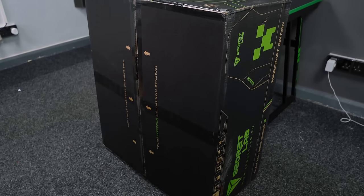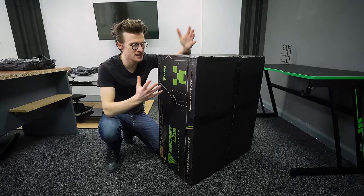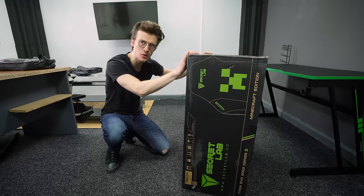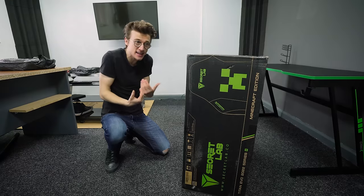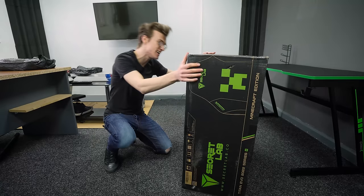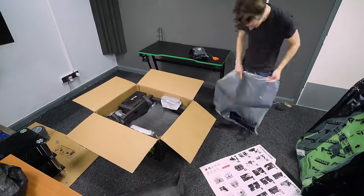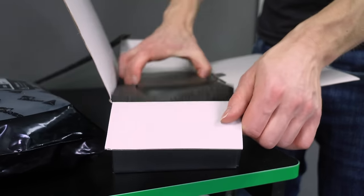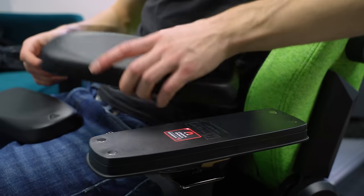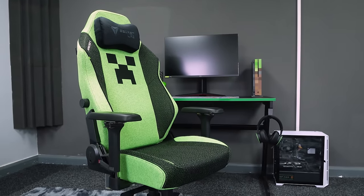I did promise to make the ultimate Minecraft setup, which calls for one thing: the official Minecraft Secretlab chair — the special edition. I'm pretty excited to see how this looks, but a massive complaint with the box: there are no carrying handles and this thing weighs 35 kg. I lift about 18 kg at the gym, so it's more than double. After breaking my back dragging it into the office, the build was actually very easy with fantastic instructions, and the unboxing experience was amazing — which you'd hope for at $600.